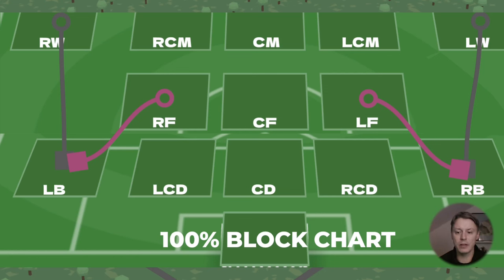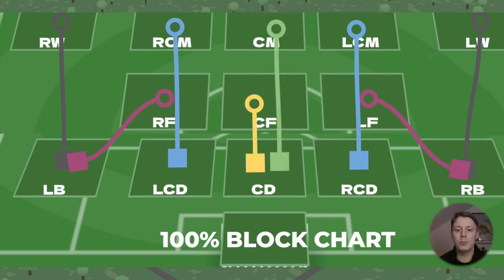Next up we have the left central defender and the right central defender. They will block the right central midfielder and the left central midfielder respectively. The central defender will block either the center forward or the central midfielder, just like this. This is how you would position your defenders in order to block 100% of the time — if you hit, that is. A little like a man-mark, you could say.